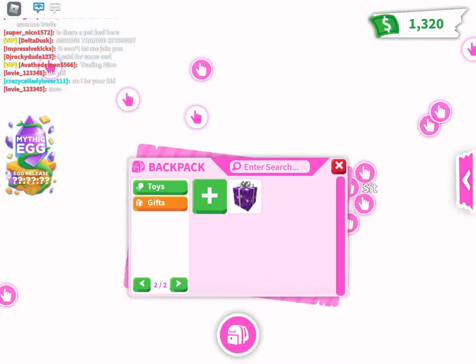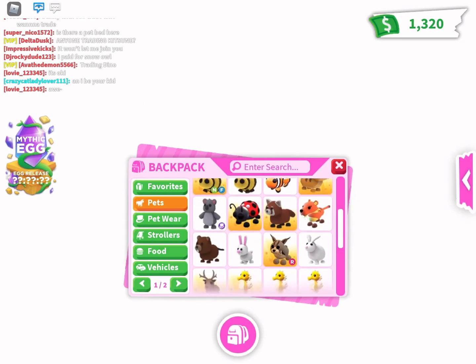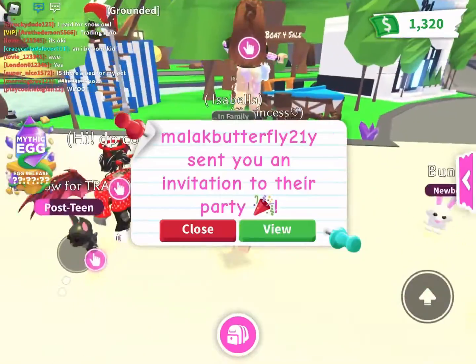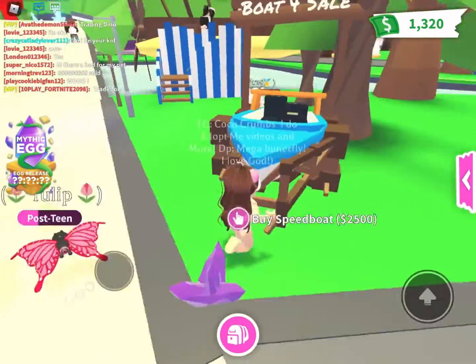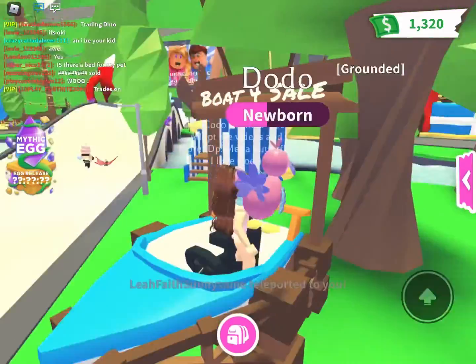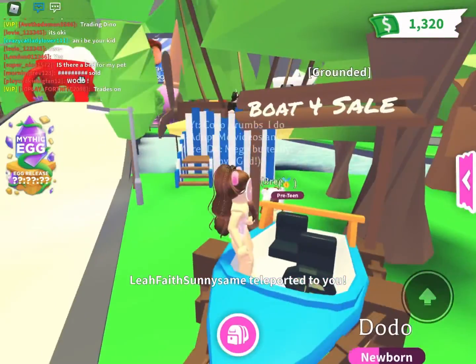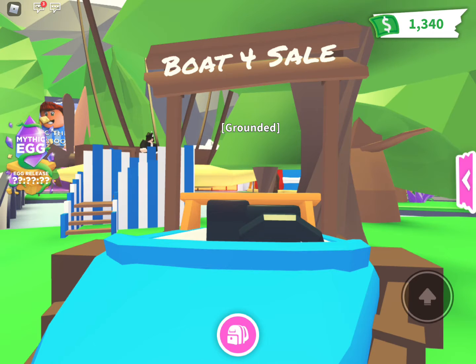It also says that the limo and glider are still in game, but they are now in the pet shop. I'm so excited to see what these new vehicles look like. In place of where the limo used to be is the speedboat — it looks so cool, and the best part is that it is $2,500, so you do not have to pay Robux to get it.